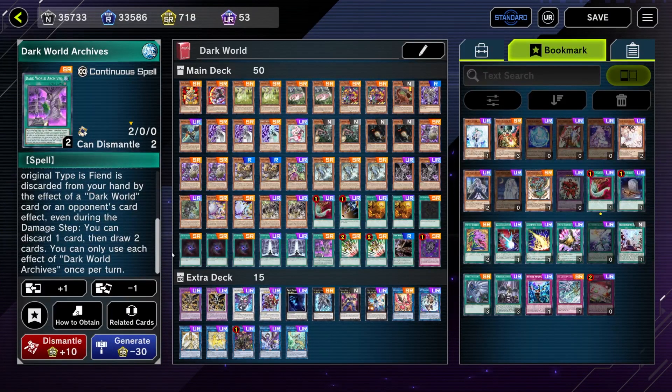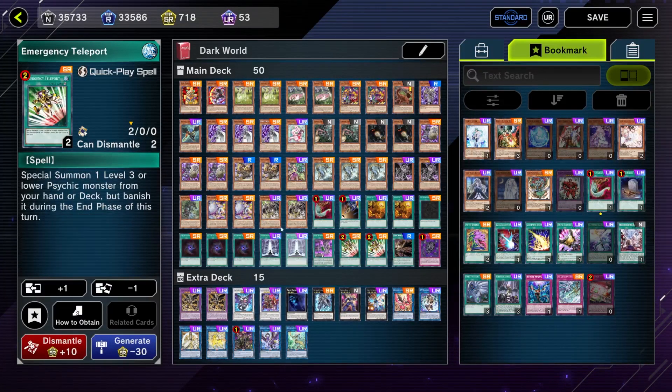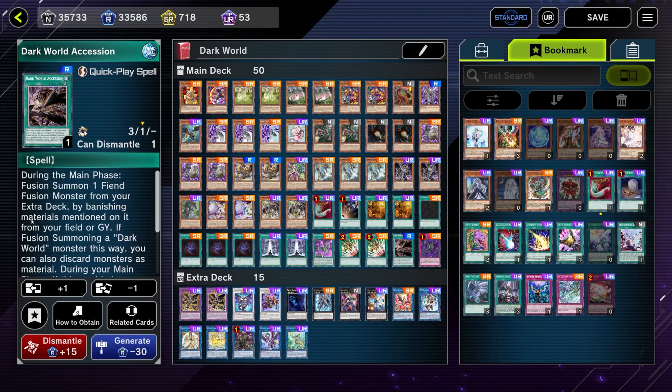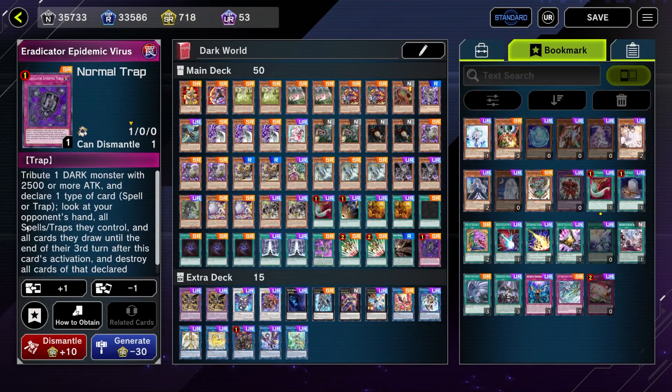One copy of Dark World Archives — not the biggest fan, but it lets us draw two cards if we don't brick with it. We can also discard it to make our Dark World monsters gain attack. Two copies of Emergency Teleport to summon the Punk level three monster. One copy of Dark World Ascension, a quick-play fusion spell that fuses from hand, field, or graveyard — if you fuse from hand, you discard instead of fusing; from field or grave, you banish materials and can add itself back by discarding a Dark World card. Insanely overtuned fusion card.